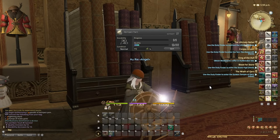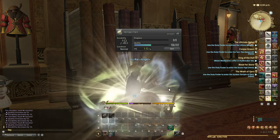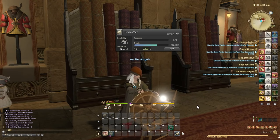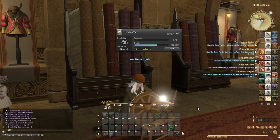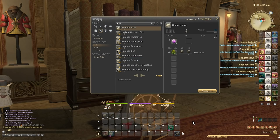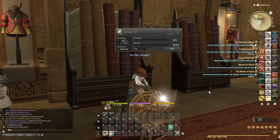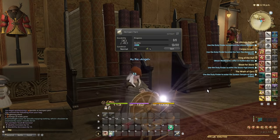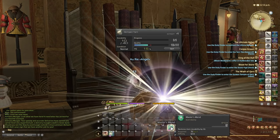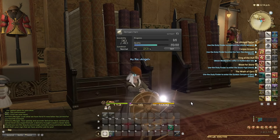In Final Fantasy XIV crafting, you can continue by constantly restoring your durability. Later on when we get to more advanced techniques toward end game, this can be done more than once when we have a ton of CP and ways of restoring CP. But for now this is a very basic introduction to the concept. This is why Master's Mend is introduced at level 7. Right now I'm still making some Hampton Yarns on Weaver — three touches, then Master's Mend, another touch, and then Synthesis.